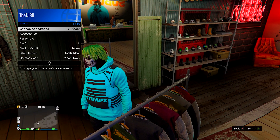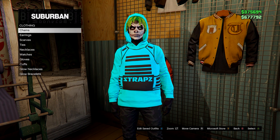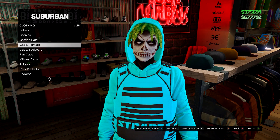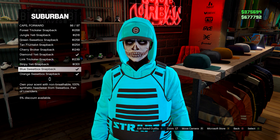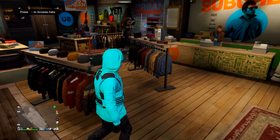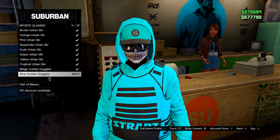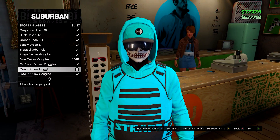After you have that, go over to style, then put your hood up and go to the hat section. Go on to caps forward, then go to the blue sweatbox snapback — it should match the colours nicely. Then from here go to glasses. Go on sports glasses and head down to the mono outlaw goggles — the mono outlaw goggles.